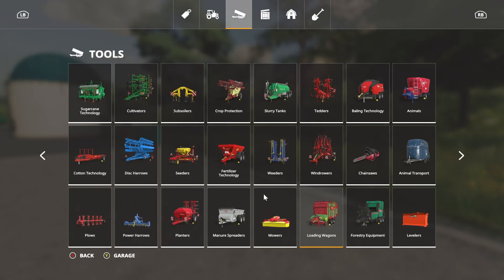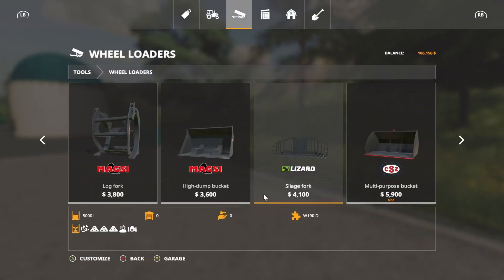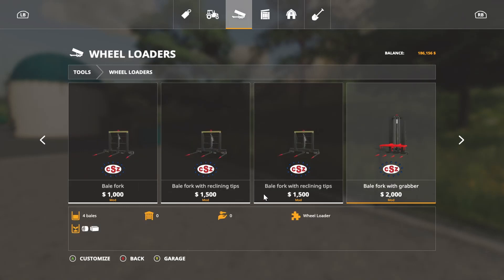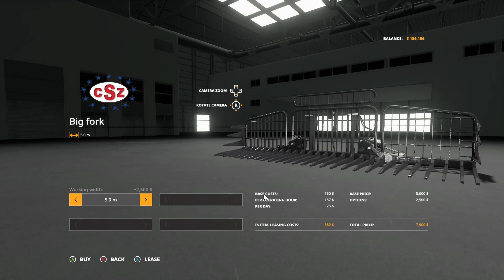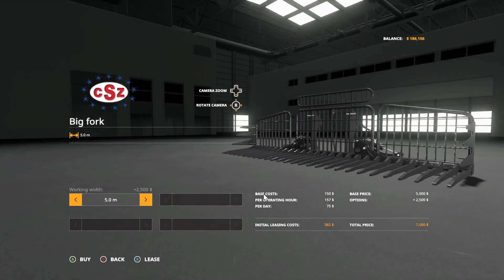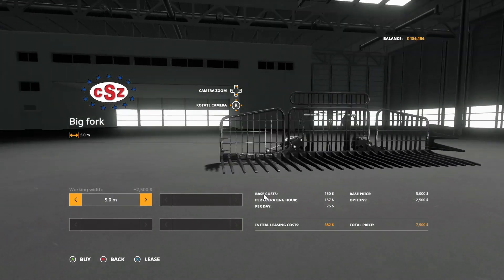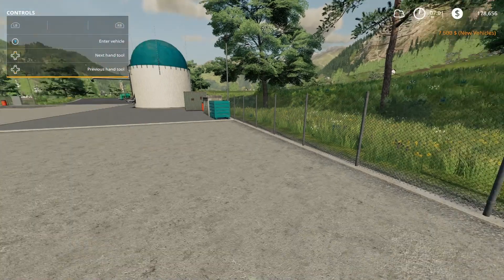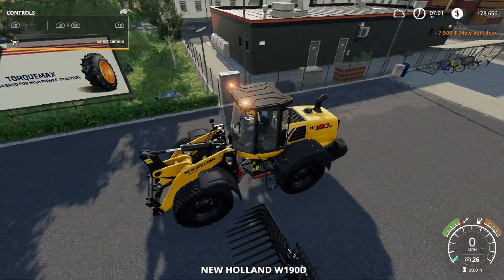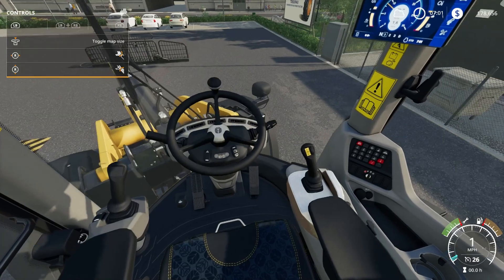We need to grab the big ones — these guys right here, 5,000. I think I'm just going to go ahead and buy these instead of leasing them. I'll buy these so whenever we do finally get a wheel loader, we'll already have them. We'll go ahead and purchase that and then hop on over. Because whenever I buy a loader, obviously it's going to be our New Holland to match the rest of our equipment.